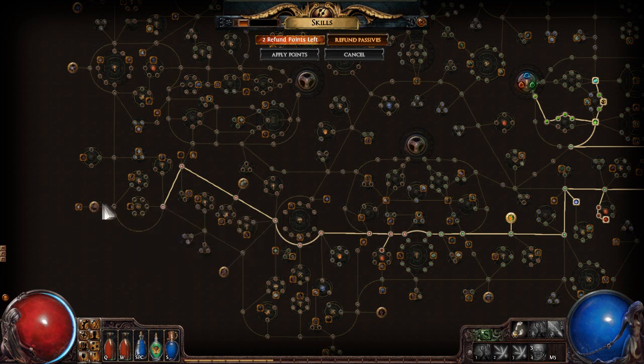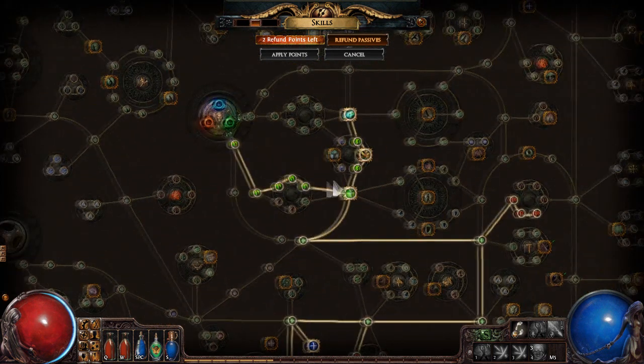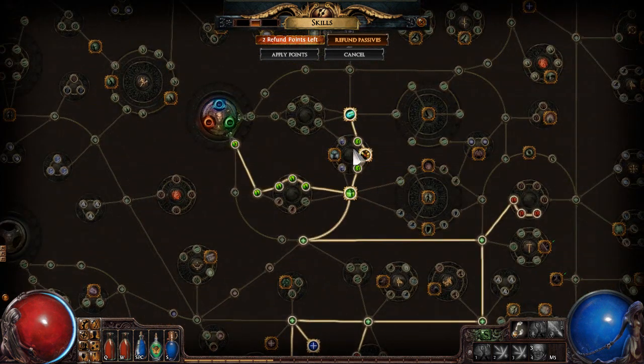However, as you can see, we're very close to taking Blood Magic. We also want to take this Life Leech node here to help support Blood Magic. We can do that right now - we don't even need to level up. What I'm going to do is respec these four nodes here and put them into Blood Magic, some Life nodes, and some Life Leech nodes.